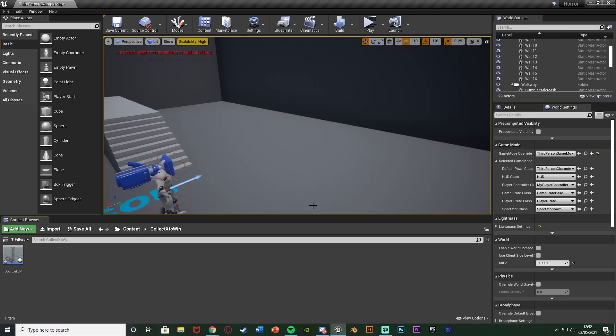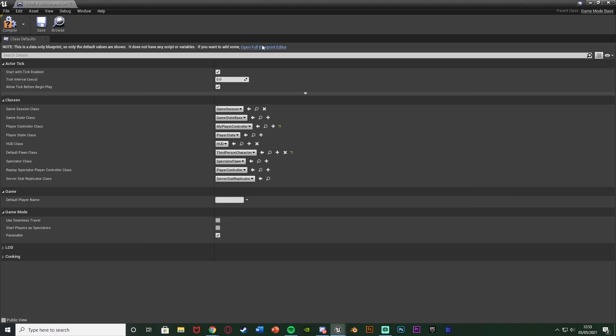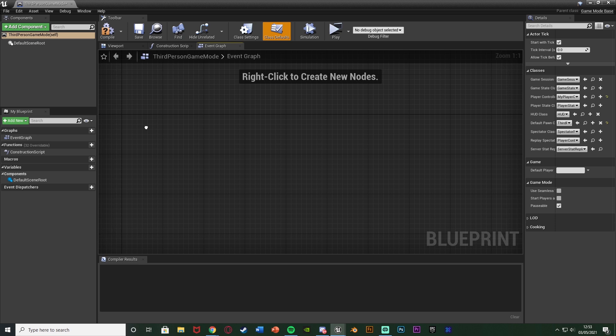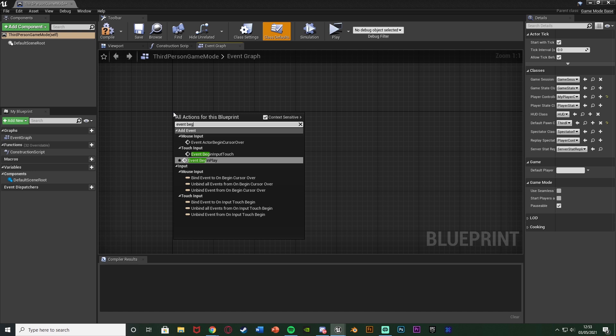The first thing we want to do is open up our game mode blueprint — this is where we're going to be storing the integer to know how many collectibles we have or haven't collected. We can do this in the character blueprint but I find it easier in the game mode blueprint. Go to the world details, find the game mode override, and set it to something — if you're using the third person blueprint you should have the third person game mode. Open it up, press open full blueprint editor, and we'll right-click to get event begin play.